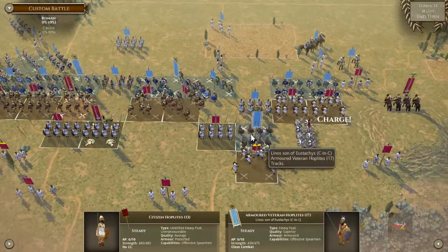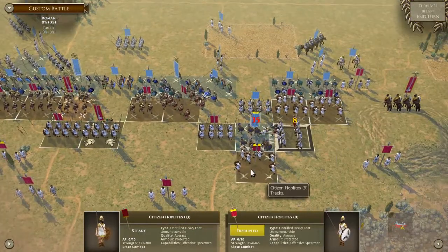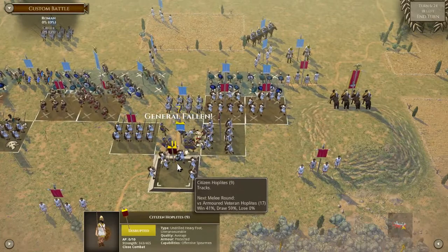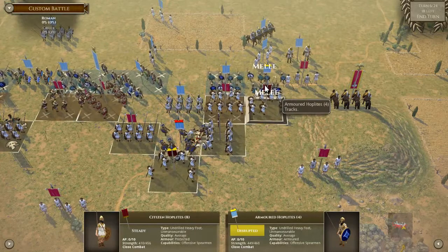Are these in charge range? Yes they are — that's what I need to do. I'll take an Armored Veteran Hoplite for a Citizen Hoplite any day. I knew they weren't going to get fragmented, but still very good. Oh yes please — the Hoplite on the right drops.